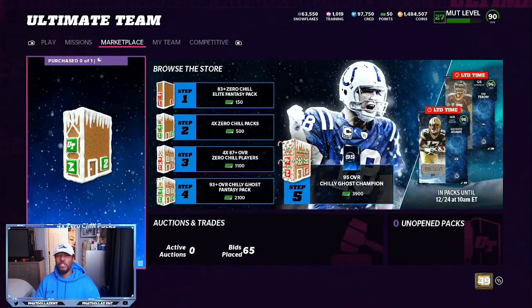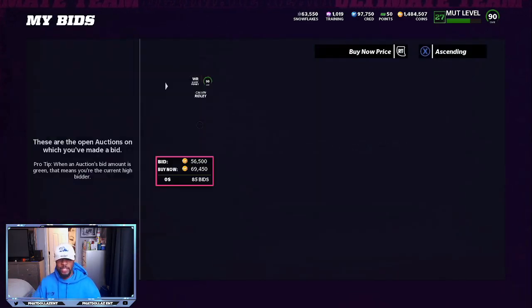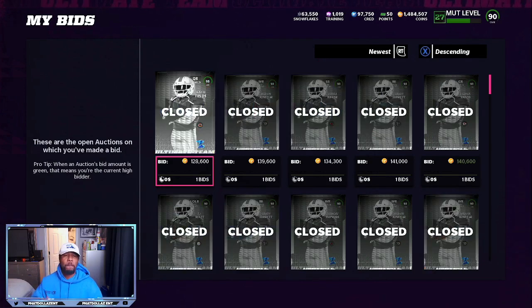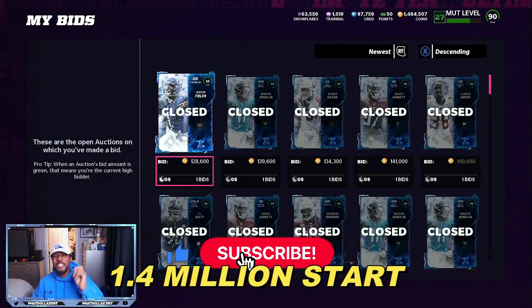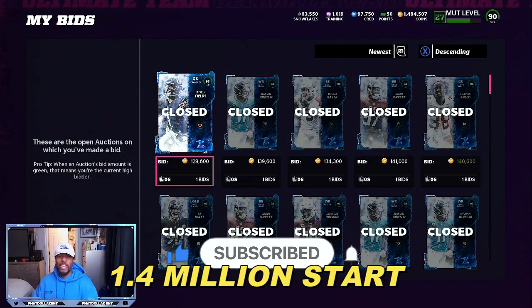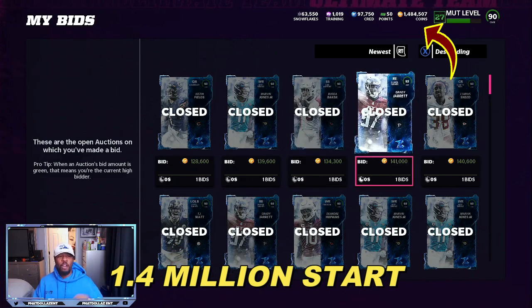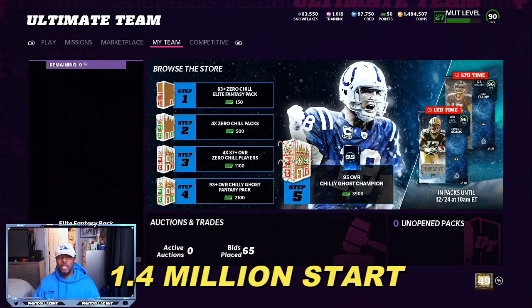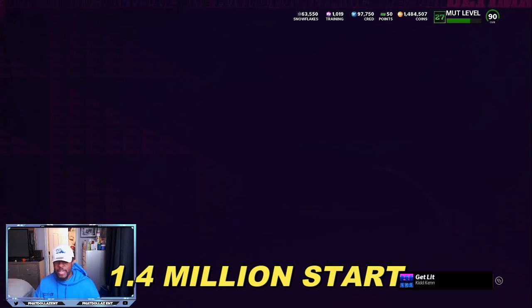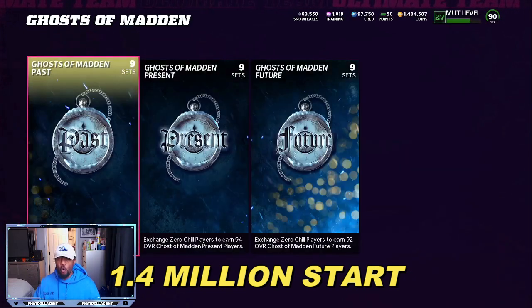So what I've been doing — we're going to take a look at the marketplace. Right now, sniping is very, very good. We're going to go to bids, go to newest. You can see these 93 overalls, you can get good snipes. Anything under 156,000 coins is great — 128, 139, 134, 141, 140,000 coins. If you come over here to the Richard Sherman Zero Chill set, you can make a lot of coins super fast.